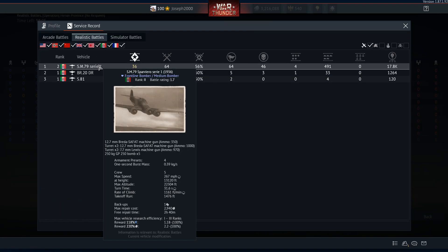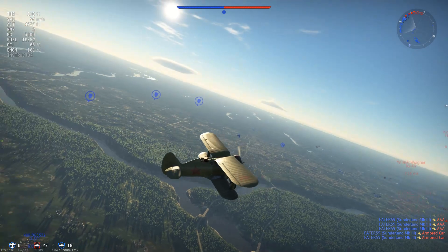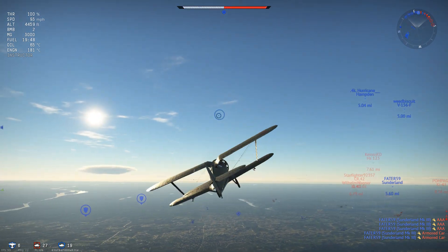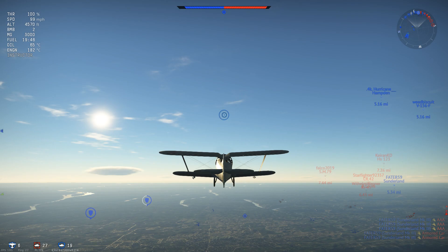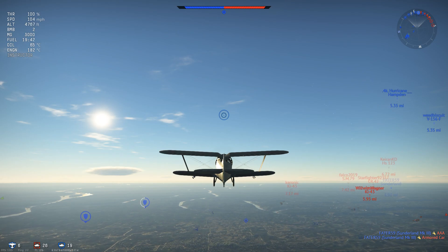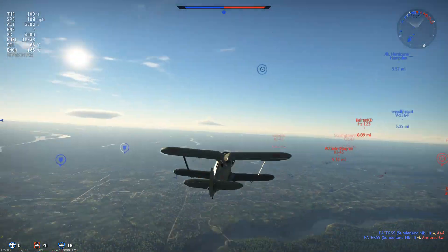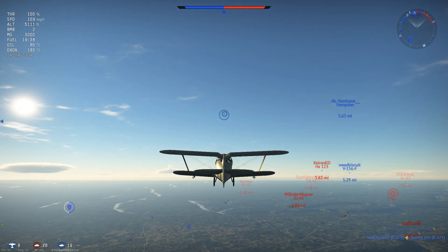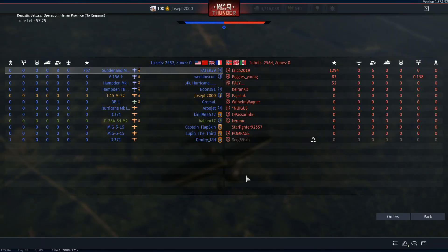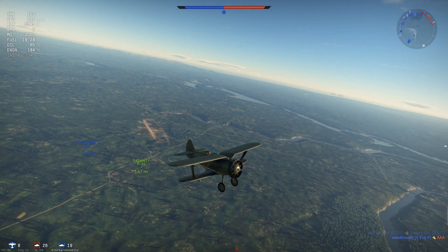Lower tier teams are cancerous. There's a couple of bombers over there — I'd rather deal with fighters personally. You've got to teach these people a lesson; they're never going to learn otherwise. And there's another team kill in the match — looks like a fail squad though, so if they want to team kill their own squad mate, that's their business.